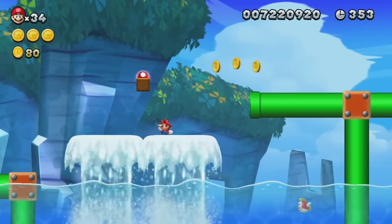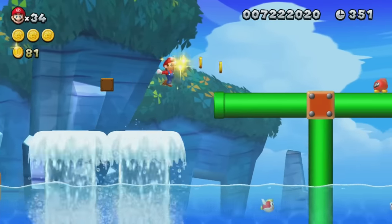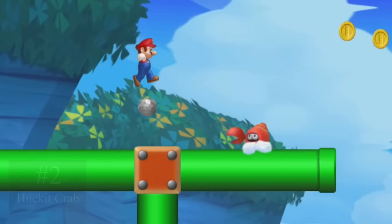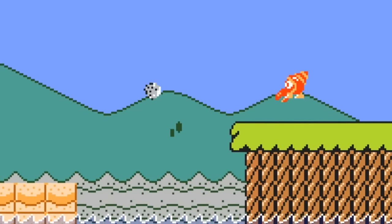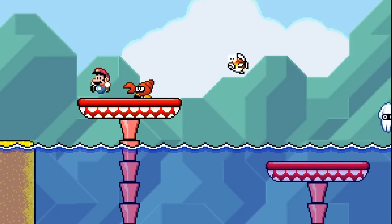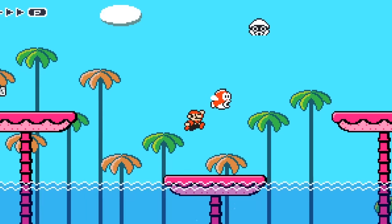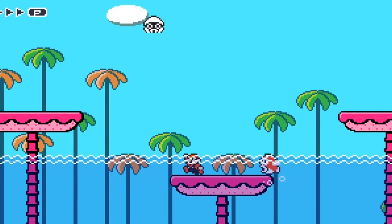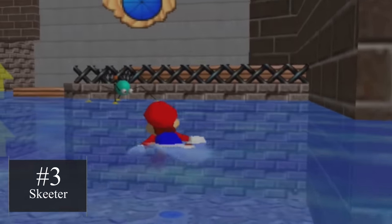We all desperately want a beach theme in the third installment of the Mario Maker Saga, and what better enemy to go with it than the Huckett Crab! The Huckett Crab throws an unlimited amount of rocks from its claw that fly in a straight line. These new crustaceans can help enhance the atmosphere by giving us more options than just Cheep Cheeps and Bloopers for water-related levels.